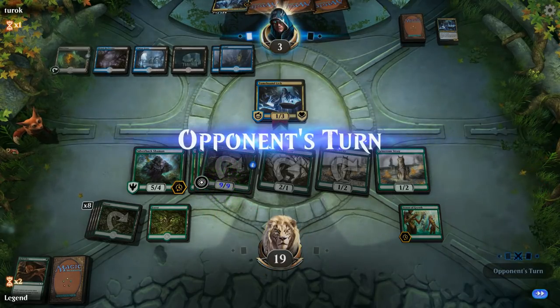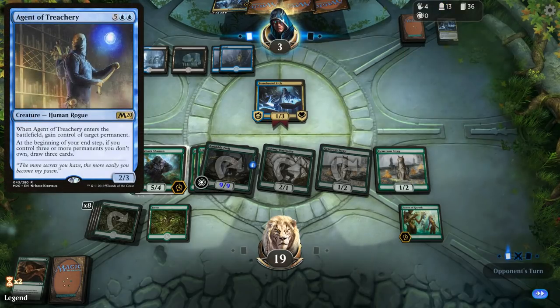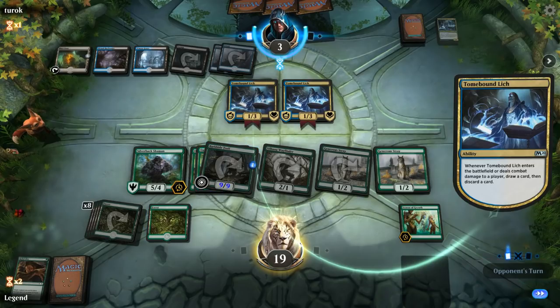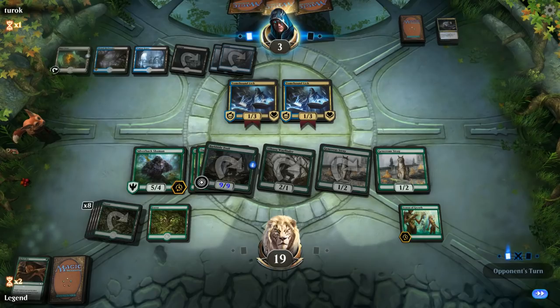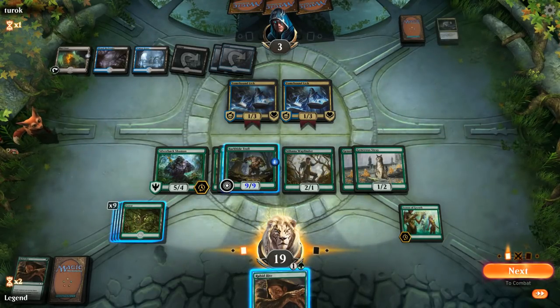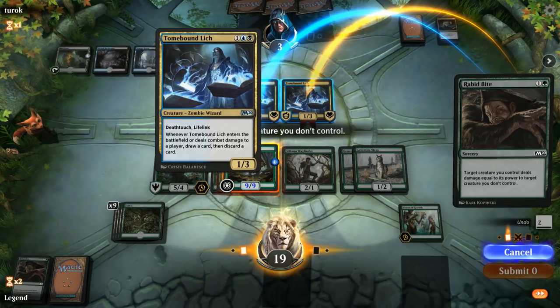Let's see what the opponent can come up with. The Silverback can easily be stolen with Agent of Treachery since it doesn't have built-in hexproof. It's another Lich — not the first we've seen this game. This card is Thought Racer since we're empty-handed. Opponent is going to have to pass a turn. There's a Rabbit Bite — that could be the game winner. We'll use our troll since we can always give it hexproof, so that's a safe target.